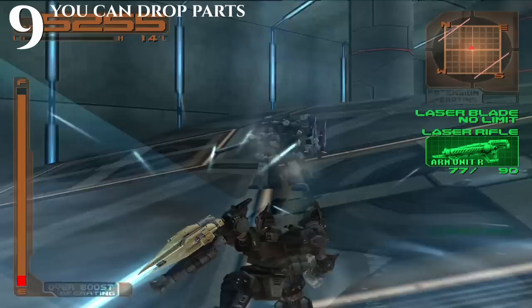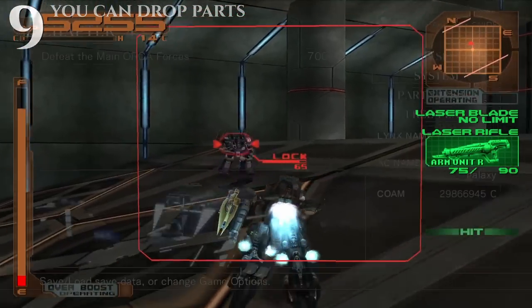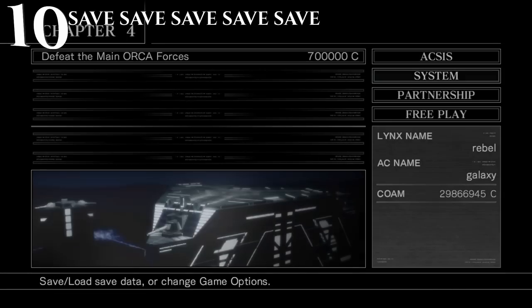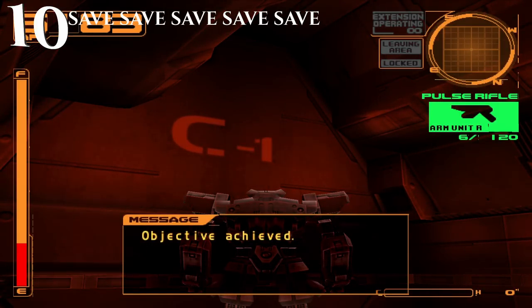Dropping your weapons is something that's never mentioned in any of the Armored Core games, so knowing this tip is pretty handy. Tip number 10 is save constantly. Even the 4th gen games on the PS3 didn't have autosave, so this is something you want to make a habit of. Every time you finish a mission, save.